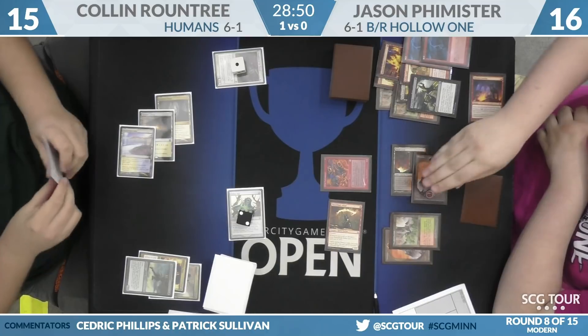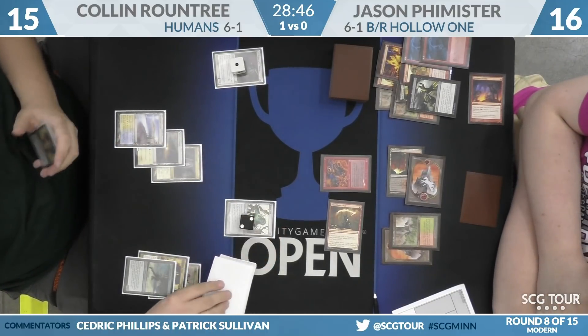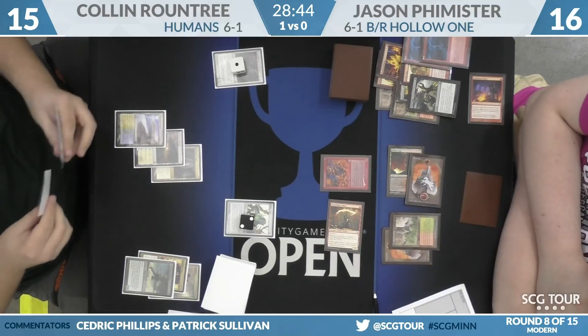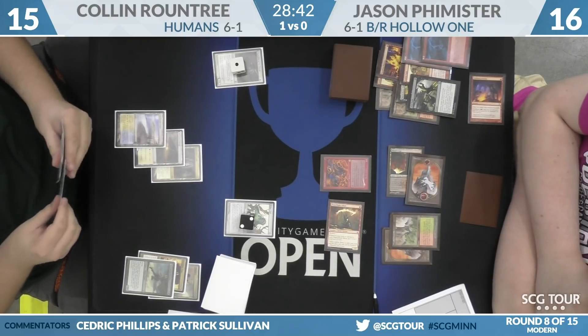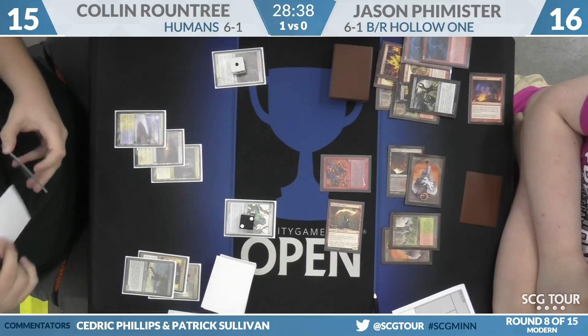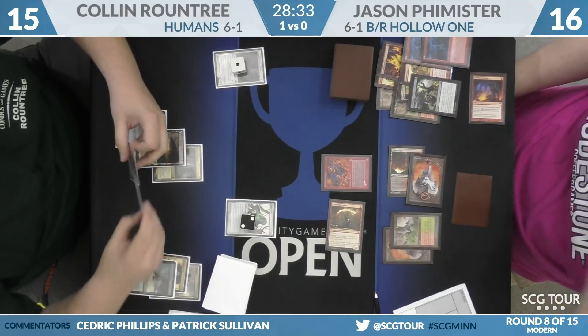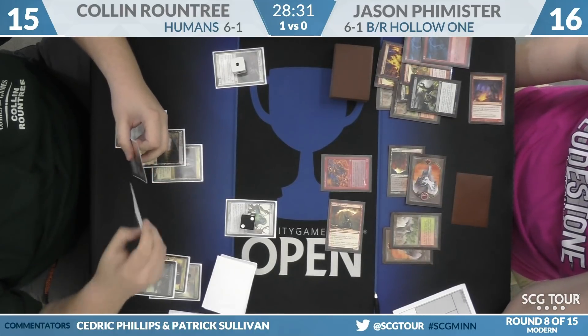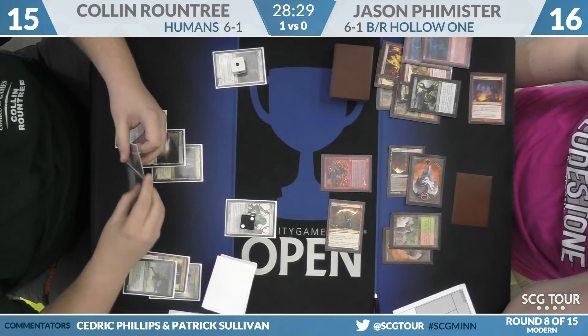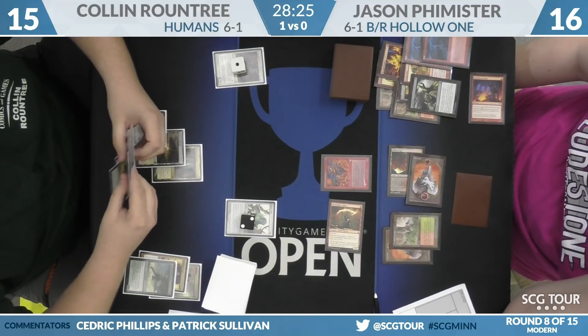Both these players look like they are working with not a ton of resources. Colin has at least two cards in hand and a Vile on 2 that is going to stay on 2. Grim Lavamancer — definitely a problematic card here. That's not a card Humans is excited to play against at all, especially when the opponent has a Fatal Push in hand too.